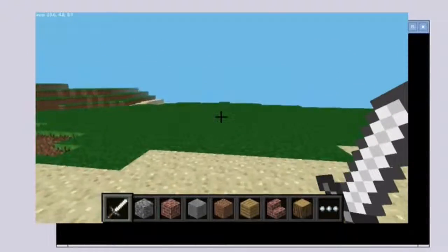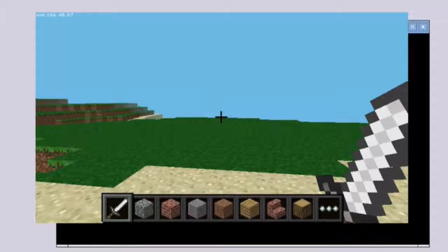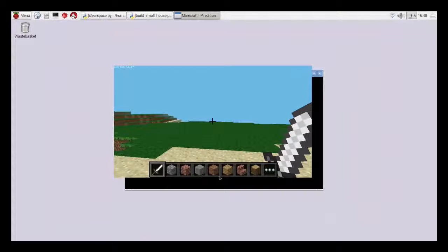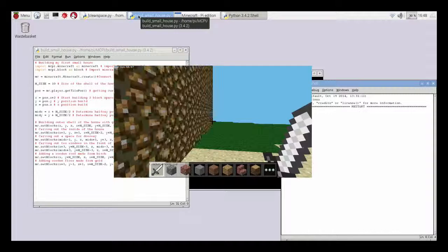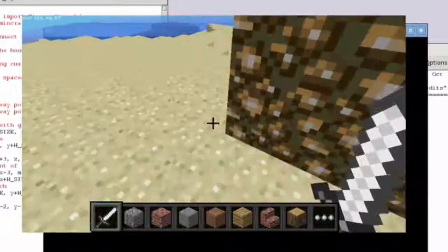If I build a house I should just wait. I'm going to go out and run my build-a-small-house code. And hopefully it's going to appear in front of me or to the side — there we go. It's just to the side of me.